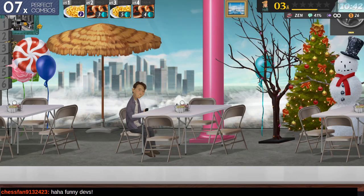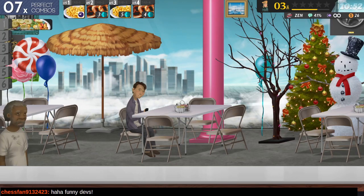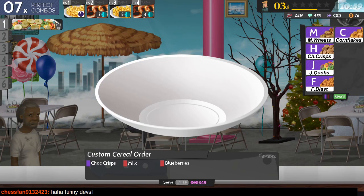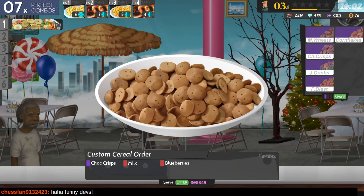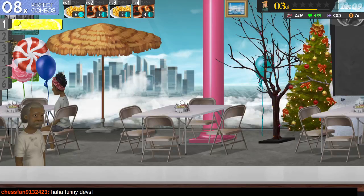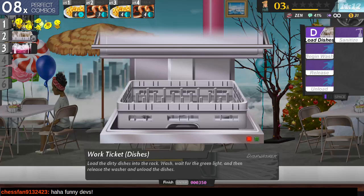Maybe pretzels aren't the best choice on a sunny day - though they are good carnival food or whatever. Working through orders: cage for chocolate crisps, milk, L for blueberry. Does that make sense?